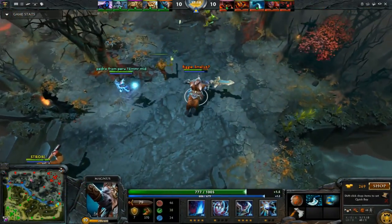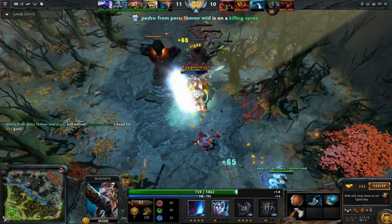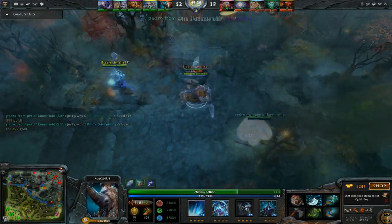This combo is relatively straightforward. Magnus blinks in with Reverse Polarity and then Lich fires Chain Frost. Because they're so close to each other, it maximizes its effect and they kill everybody.